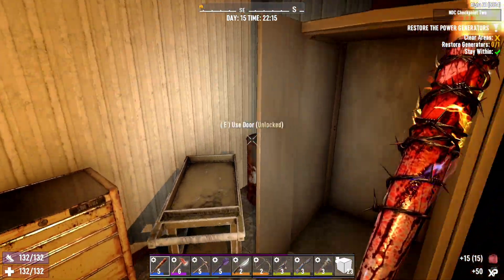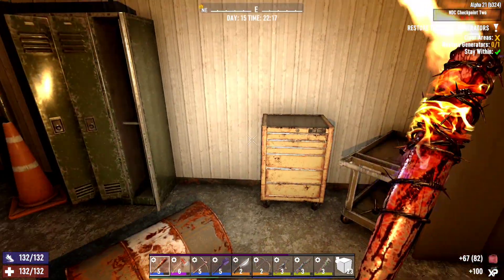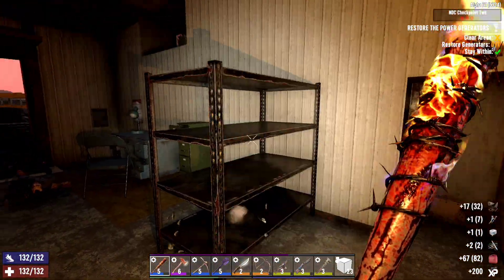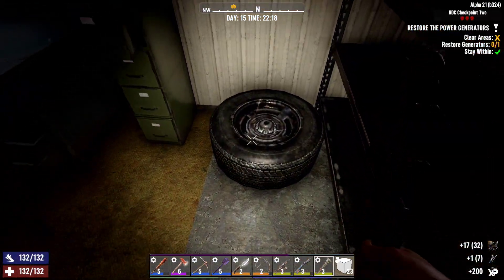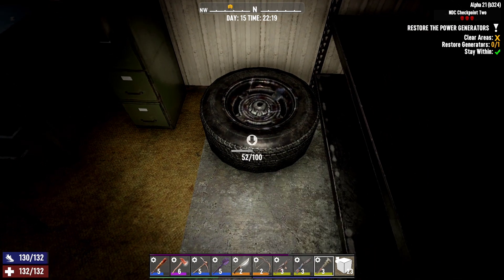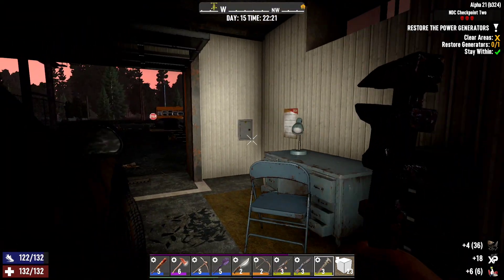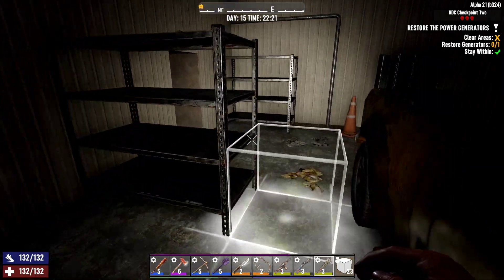Anything in here? Nothing in there. Open up the barrel. Got some steel parts, which is good — that'll go towards other things. Now, can we wrench these? No, you cannot. But you do stand to get a wheel sometimes. Let's just close that down anyway, just in case.